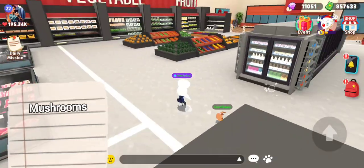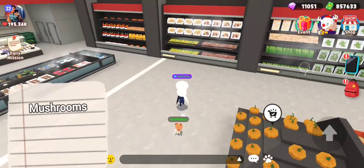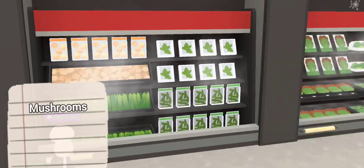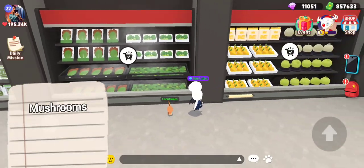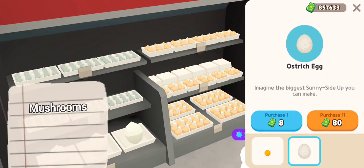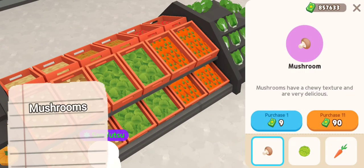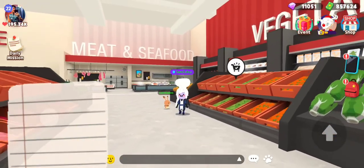Now we need mushrooms, which is probably somewhere over here. I probably shouldn't walk on that. This looks like mushrooms — that's corn. Mushrooms — that's onions and a cucumber. Mushrooms... I legitimately don't know where mushrooms are. Ostrich egg — that's a big egg. So I finally found mushrooms. That took like 26 years. Boom, mushroom. We have all of our ingredients now.